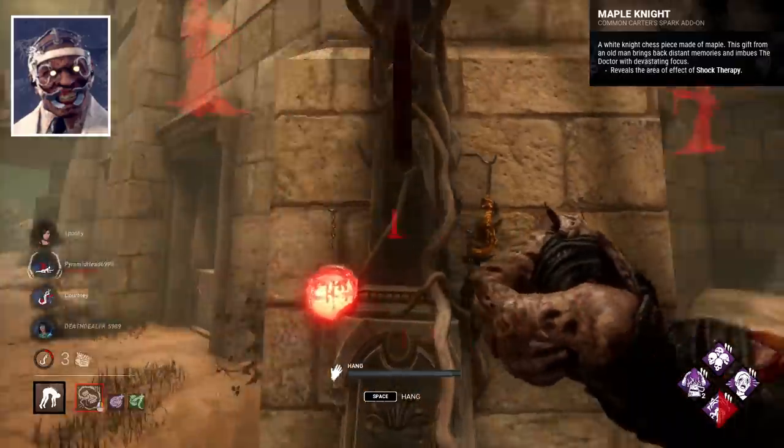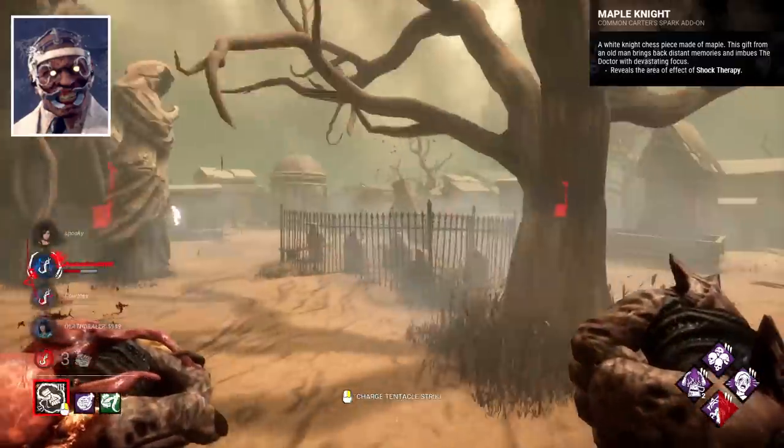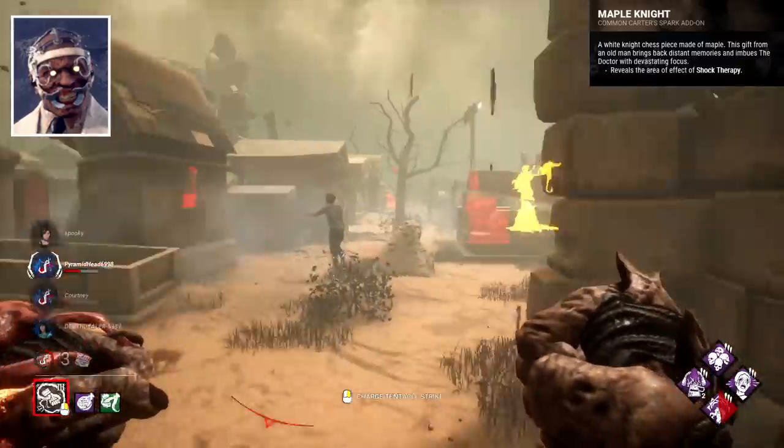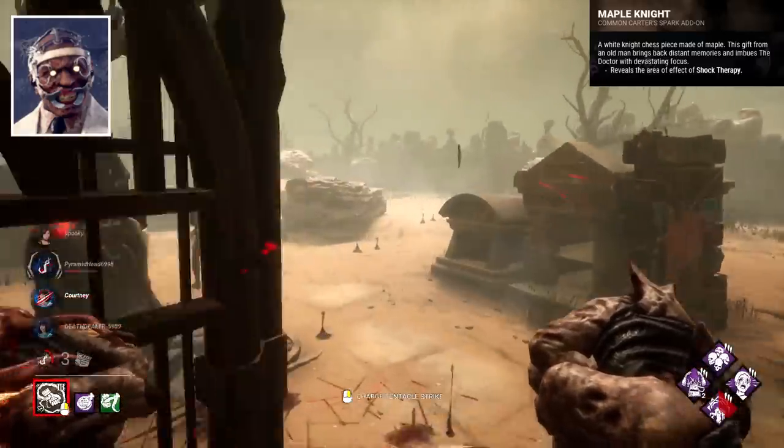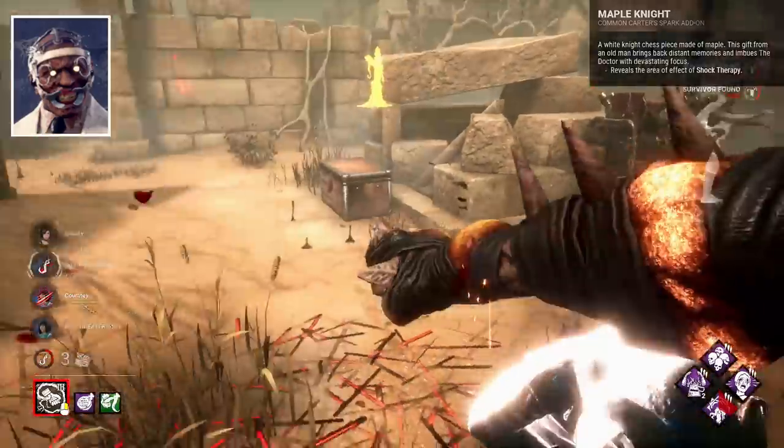Maple Knight is his weakest, and simply lets you see the outline of a shock. It's not even very clear, and really isn't too helpful. It's good maybe if you're learning Doctor — even then, I don't think it helps much.